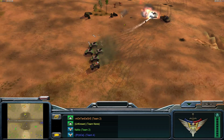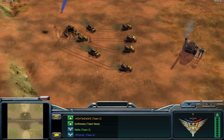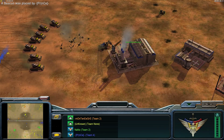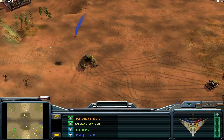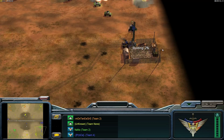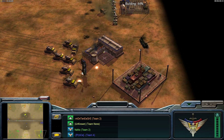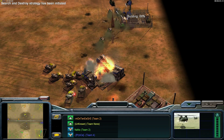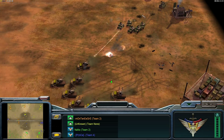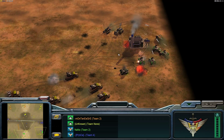Three quad cannons engage Nano's base but lose one and are forced to retreat. Unknown pops units directly in the middle of Prince's base — his war factory is gone, only two buildings and a laser turret remain. Prince loses all his Chinooks. The quad cannons couldn't destroy this one Chinook, but they wiped out almost the complete base of Prince — except one reactor.